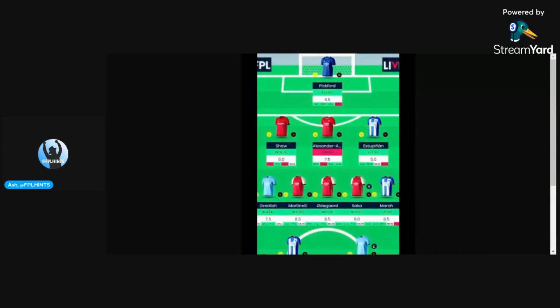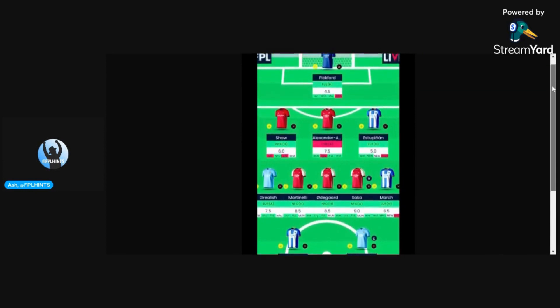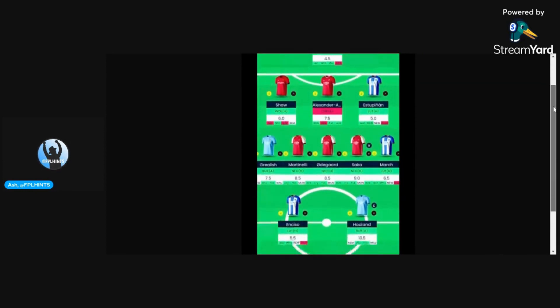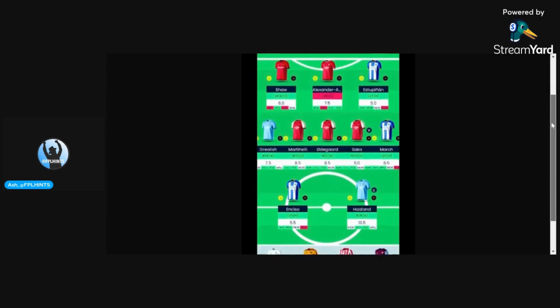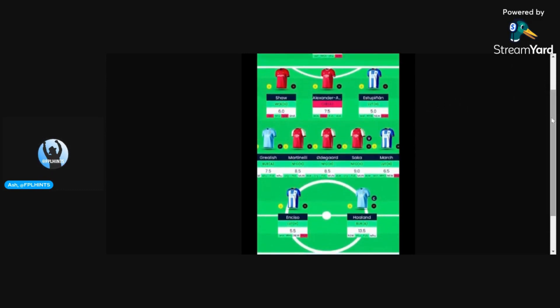Coming on to the next team, this is a 3-5-2 formation. Got Pickford in goal, Shaw, Alexander-Arnold, and Estupinan — so that's the first United defender we're seeing in the drafts I'm reviewing. Then the midfield is Martinelli, Odegaard, and Saka, so triple Arsenal in the midfield there. Got March and once again Grealish surprisingly making the cut here as well.